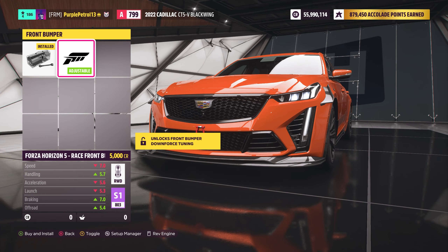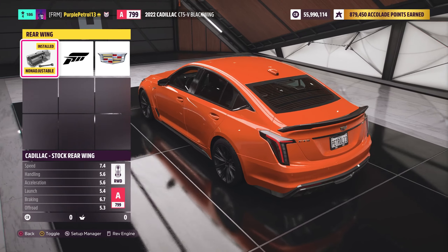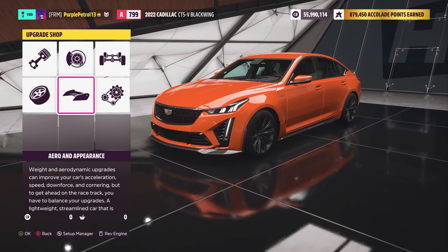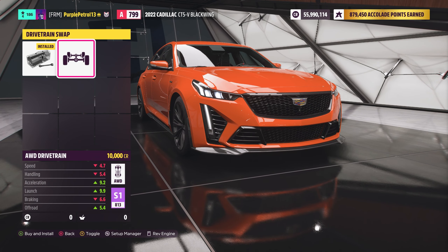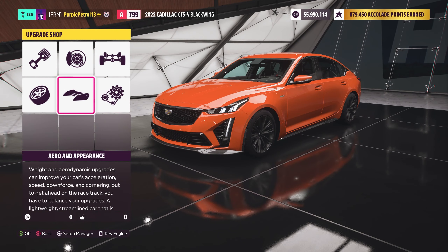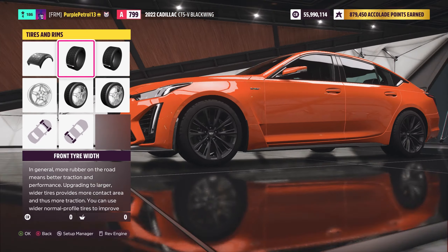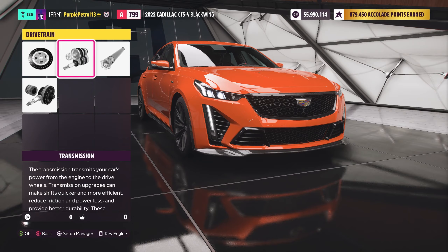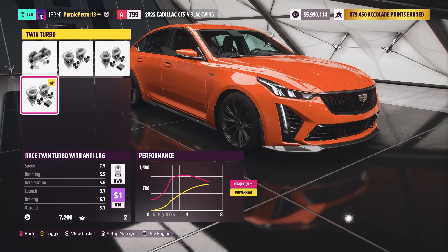I'm going to paint it in this orange because I think that looks incredible. In terms of upgrades and customization, there's nothing that interesting really — you've got your usual Forza aero at the front, Forza aero at the rear, and you can also remove the Blackwing if you want to make it slightly faster in a straight line and remove some carbon fiber, but I'm going to leave that on. Other than that, there are engine swaps — a V10, a V12, and another V8 — an all-wheel drive drivetrain, and the option for twin turbos.